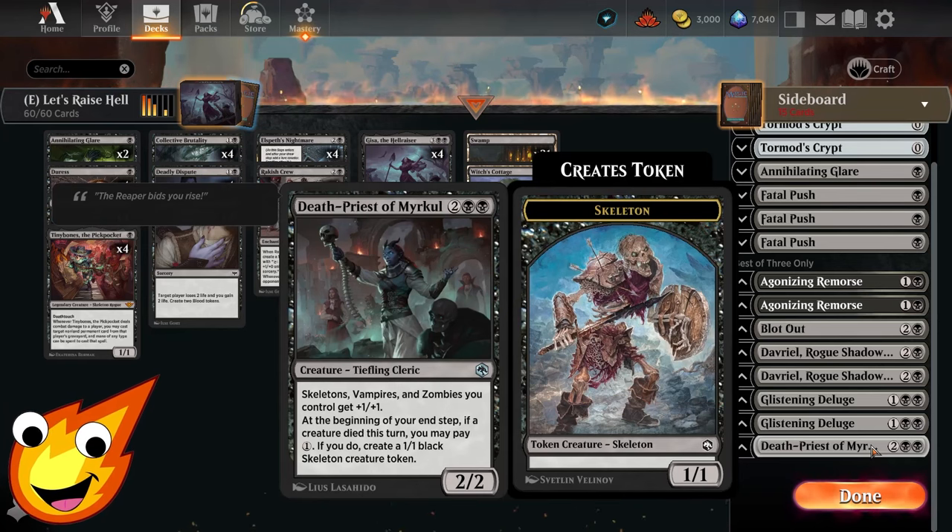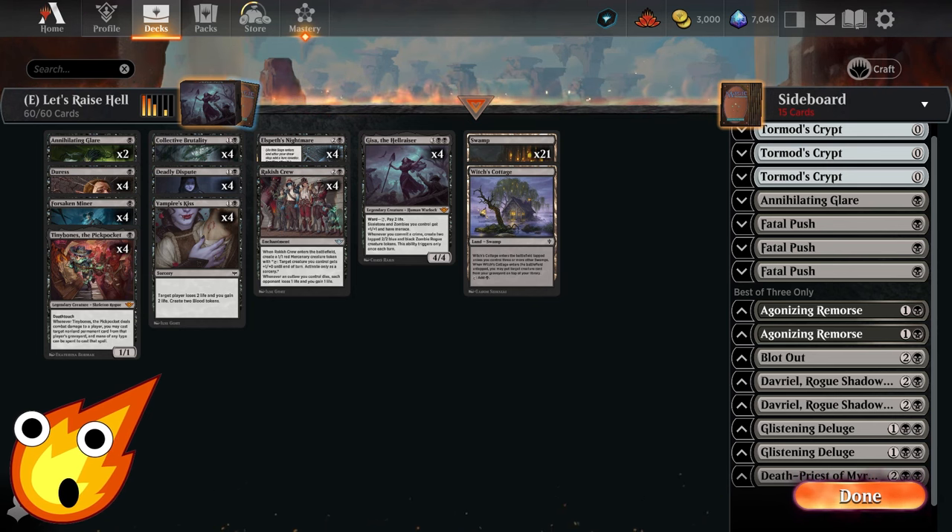Rounding out the sideboard is a single copy of Death Priest of Myrkul, a four-mana tiefling cleric. While not technically an outlaw, it gives a buff to all our creatures for a lord effect and lets us pay one to make more skeleton creature tokens as long as a creature died that turn.